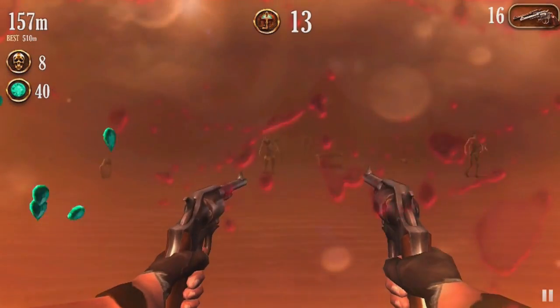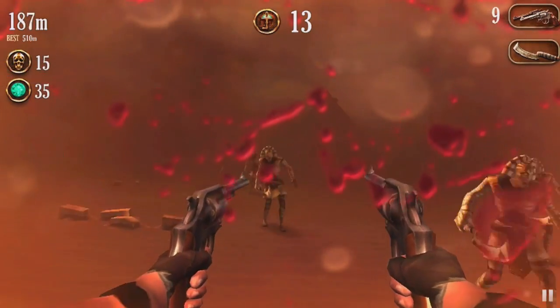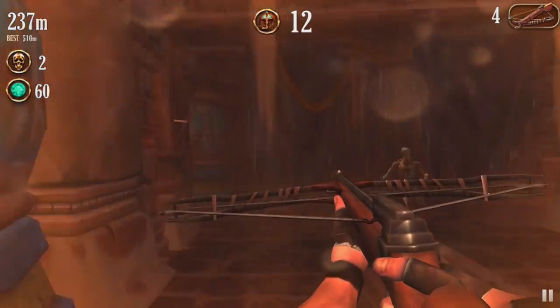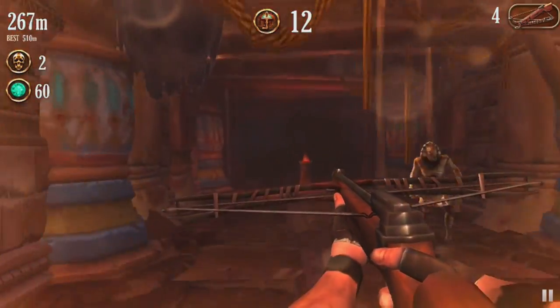As you make your way out of a crumbling tomb, you're faced with wave after wave of mummified undead, all of which are interested in eating your face. The only way to survive this endless onslaught is to do your best to dodge them or take them out with an assortment of weapons. You'll eventually die, but with a bit of practice, this can be somewhat delayed.